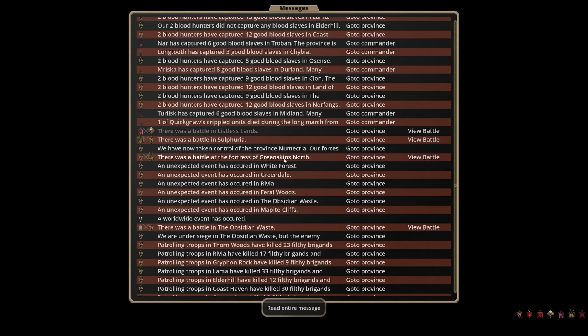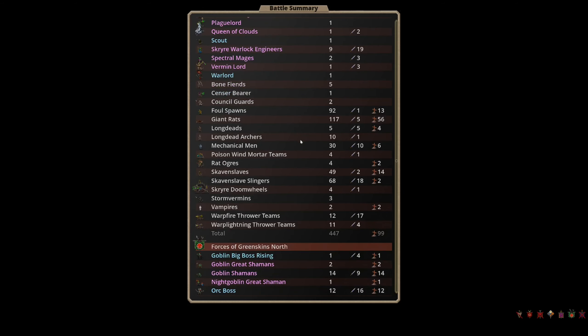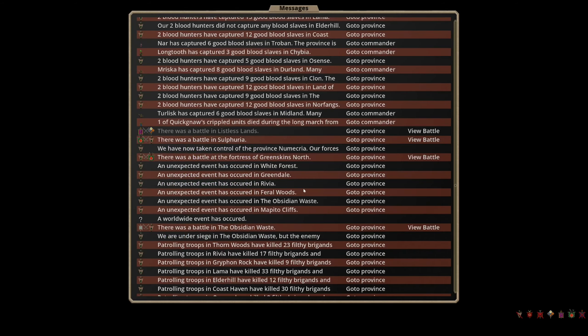We didn't lose any commanders — that's what we really care about. Bunch of giant rats and fowl spawns, nothing consequential. Two vampires are going to reappear in my capital. We killed 14 goblin shamans, a night goblin great shaman, two goblin great shamans, eight orc shamans — these are the guys that did the fire spells — plus the Windmaster. So that's really put an end to any sense that they're going to cause us further problems, apart from at that throne.